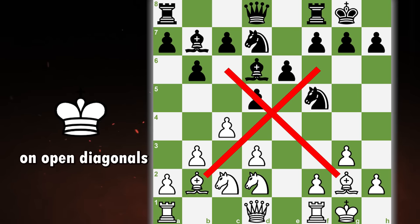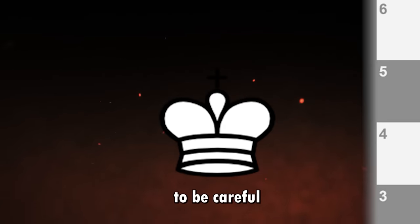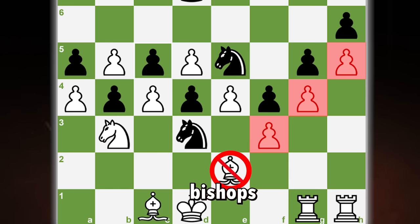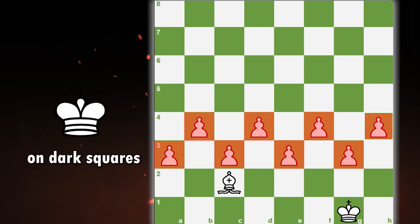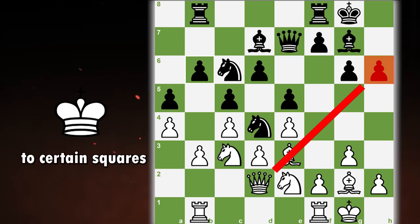Use bishops on open diagonals. If you do not have a certain colored bishop, you will be weak on those squares, so you have to be careful. The same way if the opponent doesn't have a certain bishop, you want to use those squares to your advantage. Do not close off your bishops with your pawns — if you have a light squared bishop, put your pawns on dark squares and vice versa. You can make a battery by putting a queen behind your bishop, adding extra pressure to certain squares.